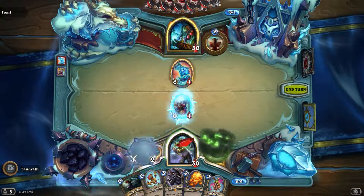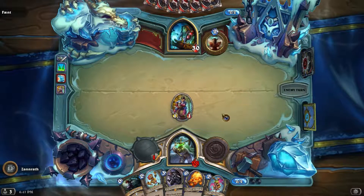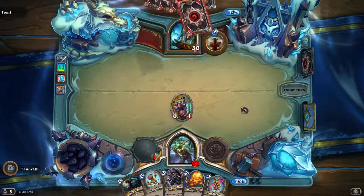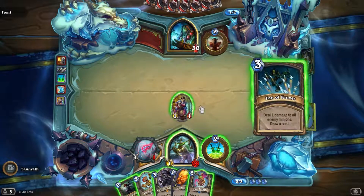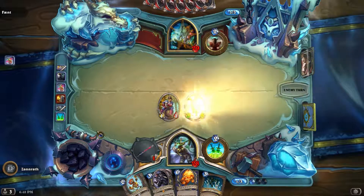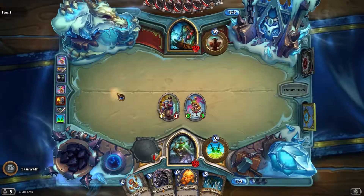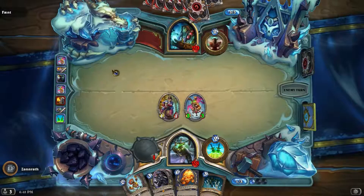I'll go ahead and just hit him with the Dagger. Next turn I could go Hopper and Shadow Step it — get a 3/3 out against his 2-drop — and then potentially play Sonya a little bit later. It looks like this guy's going for some kind of stall with the Freeze and random cards. Could be a fun deck trying to do something crazy with random shenanigans — skillful shenanigans — and the stall with the Glacial Shard.